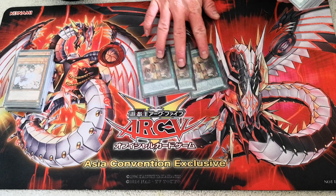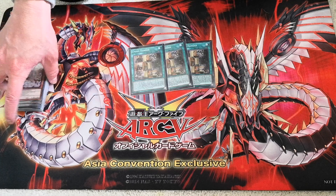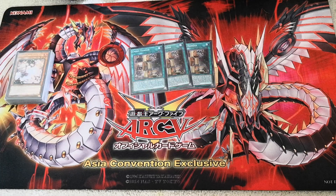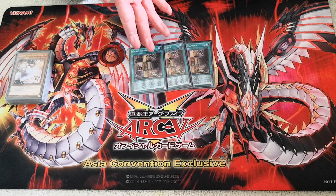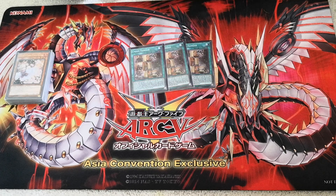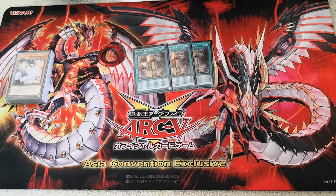For the spells I obviously run three copies of Union Hanger. This card is still one of the best field spells in the game. When you normal summon an ABC piece or even your Heavy Mech Support Armor, you can immediately equip one of your other ABC pieces or your support armor to it. And when you first activate it, it's essentially a plus one — it searches one of your ABC pieces or even the Heavy Mech Support Armor from your deck to your hand.